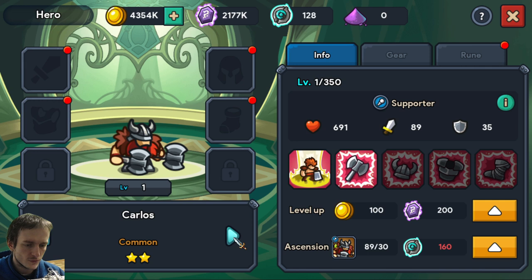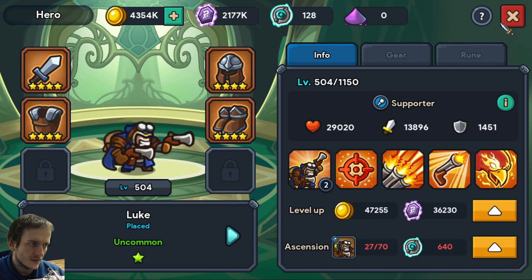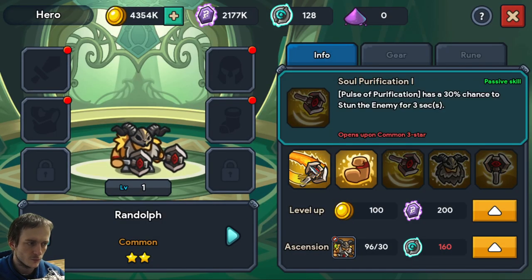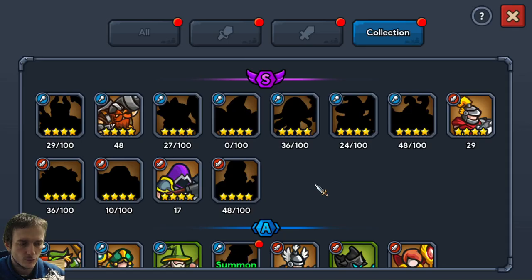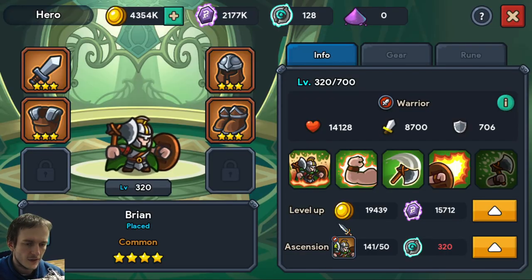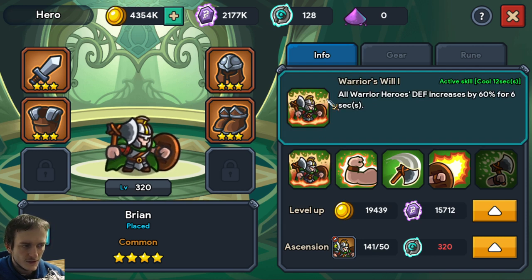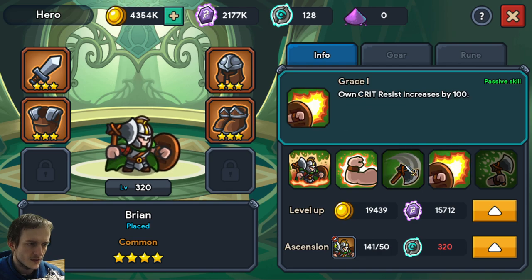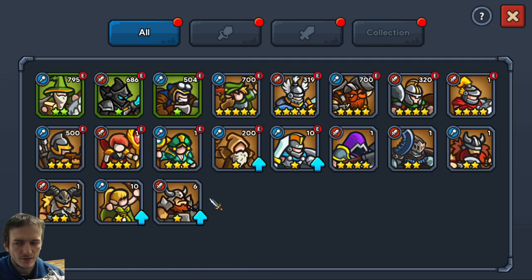Considering 2-star heroes, of course we use buffers. From 2-star heroes I use only Tristan, though some people say Randolph is good because of his stun ability. Among 1-star heroes I use only Luke. I've invested a bit in Brian to increase warrior survivability, but I don't think it's a good idea to put too many resources into him — he only buffs defense.